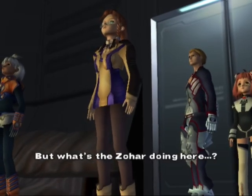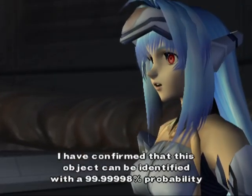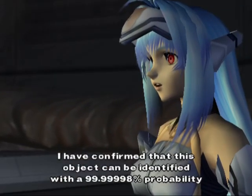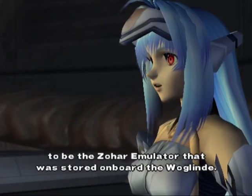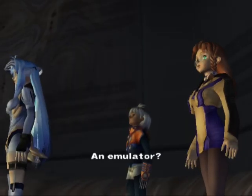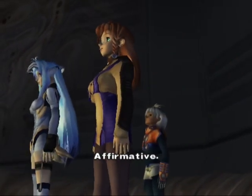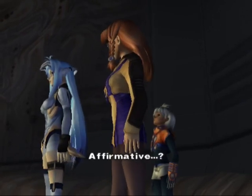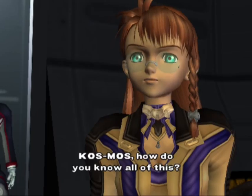But what's the Zohar doing here? I'm guessing because the big thing ate it. I have confirmed that this object can be identified with a 99.99998% probability to be the Zohar emulator that was stored on board the Vorglinde. That's pretty accurate. An emulator? Are you saying a real one exists somewhere else? Affirmative. So we know this is artificial. Cosmos, how do you know all of this? Great question.